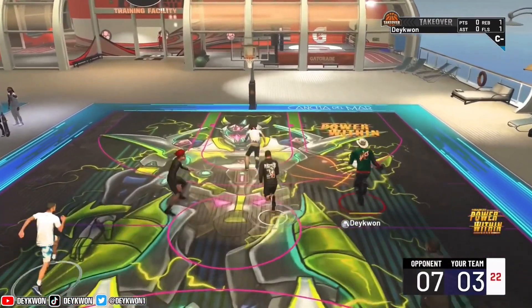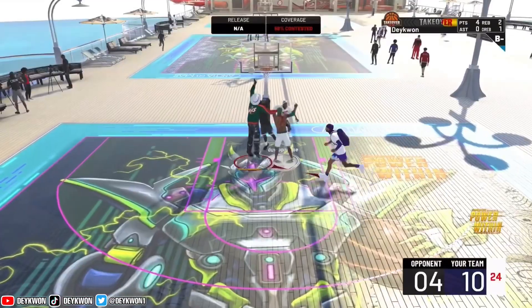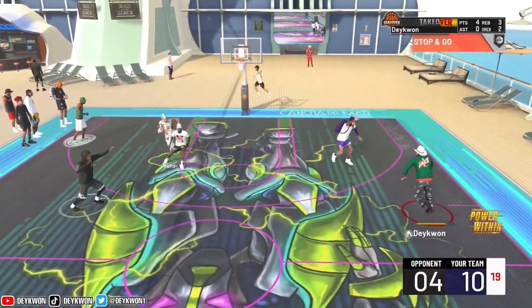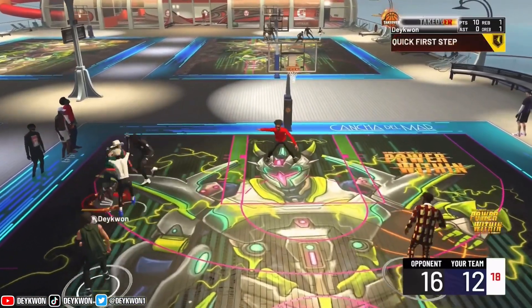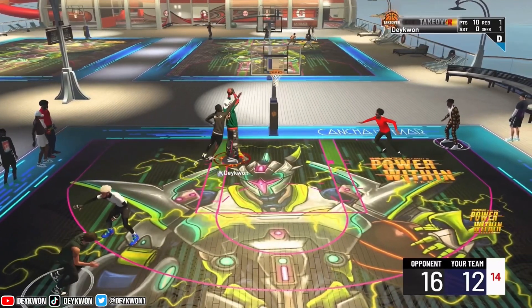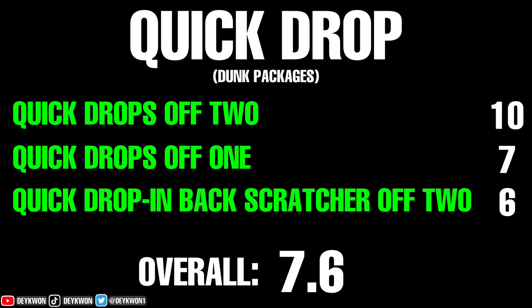Off the name alone, tell me why we need to be doing all that. But if you take a look at the animation, it kind of looks like a Russell Westbrook dunk package, just because of the aggressiveness. This one requires a 75, which is pretty surprising since the other ones were lower. We're not about to use a dunk animation where we're cocking the ball back and going up off two — it's just a no-brainer. But it really wasn't that bad, honestly — the animations were pretty quick.